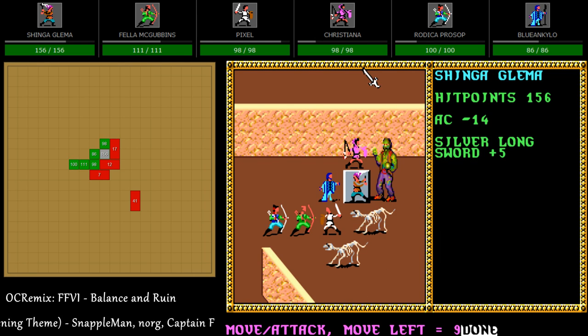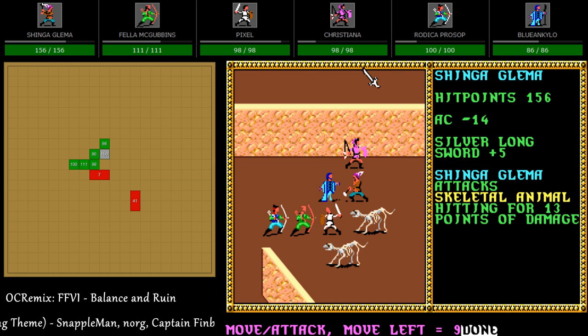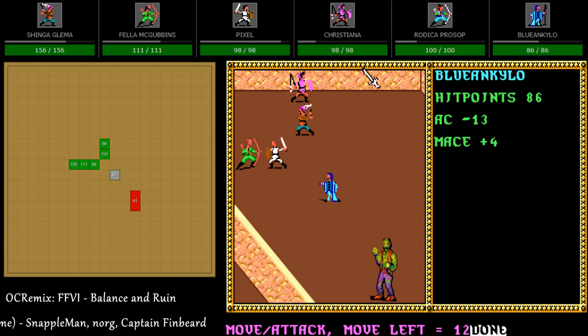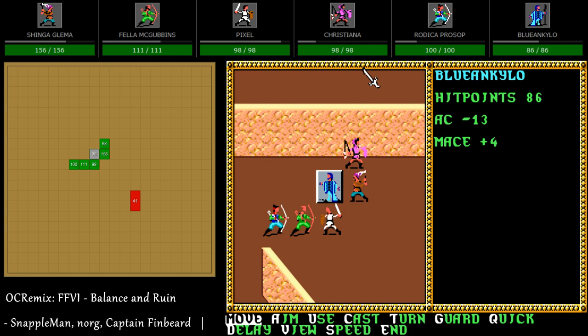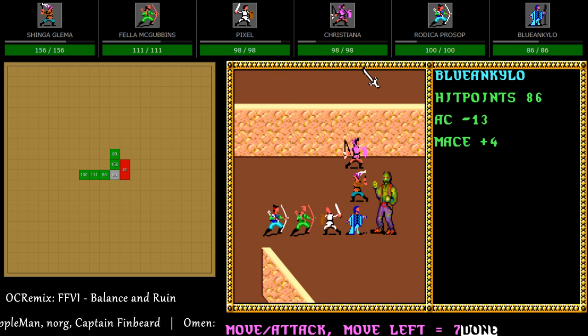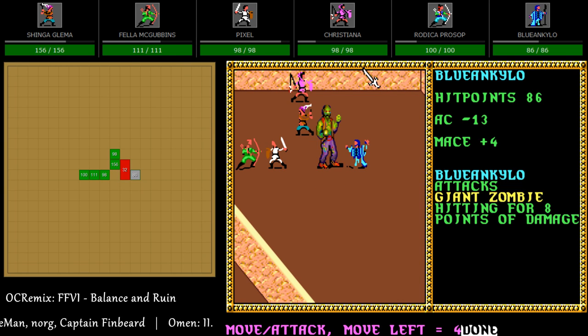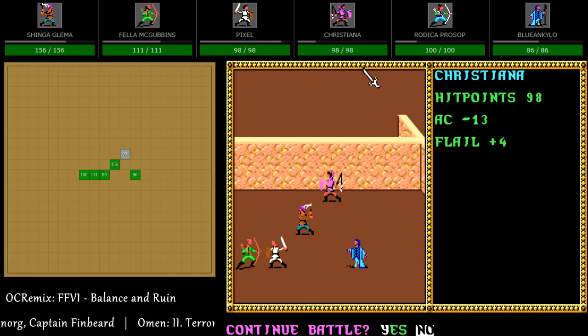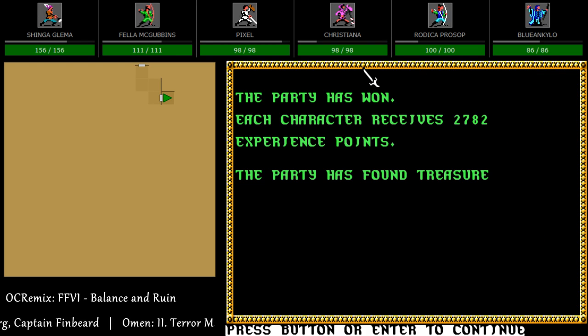I love it that we're getting double attacks all the time now — so much better, took a long time to get to this point. The vampire came after Fella, missed, so now he dies. All right, that wasn't too bad — just fighting some vampires and some skeletons.